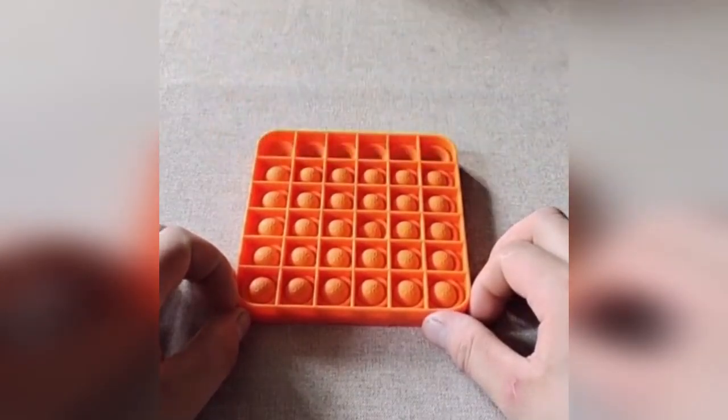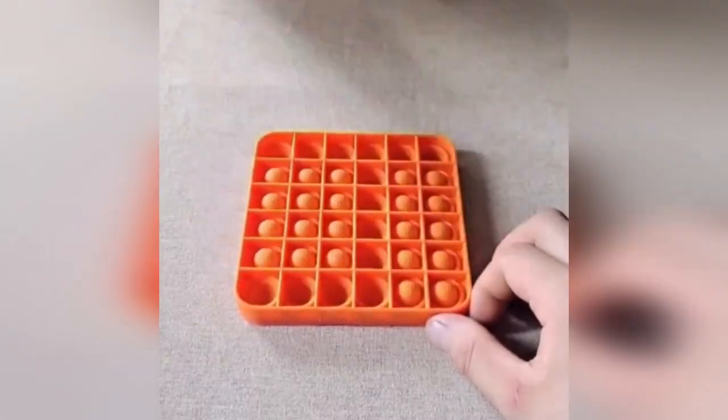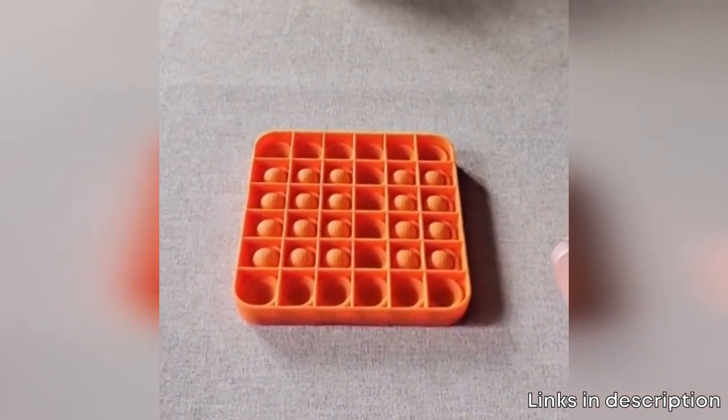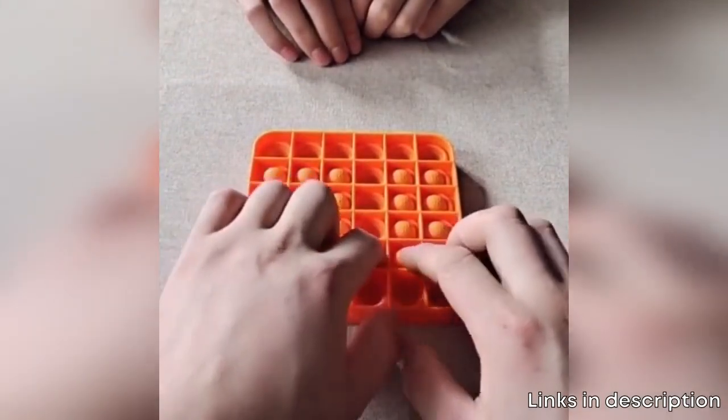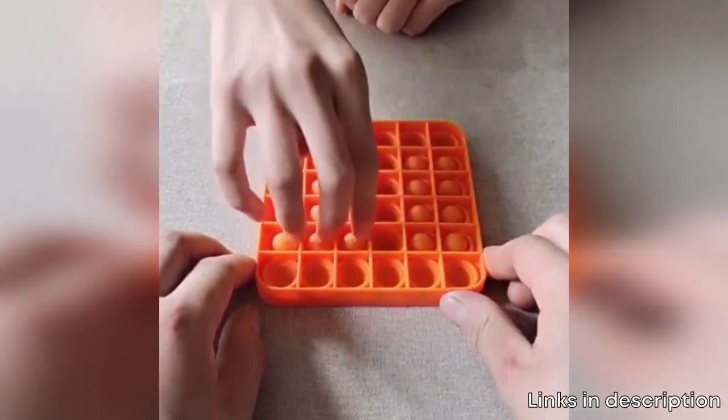This poppet fidget toy game is a self-contained two-player game where players try to be the one to force their opponent to press the last bubble into its hole. Players take turns pressing down any number of bubbles they wish in a single row. The player who presses down the last bubble loses the round.